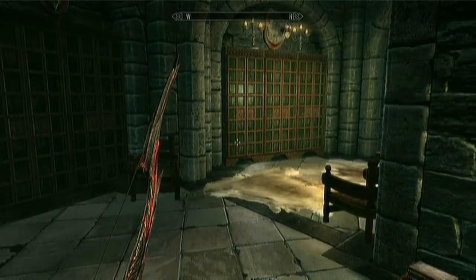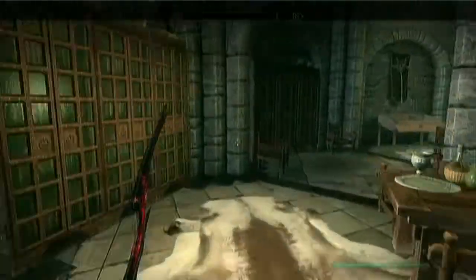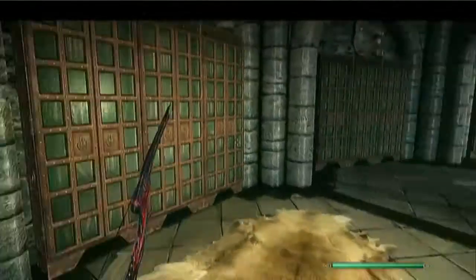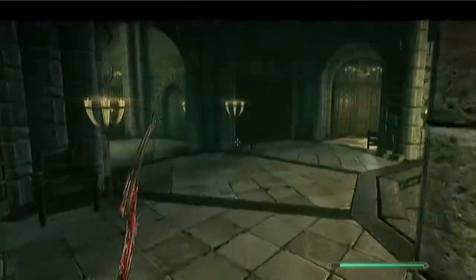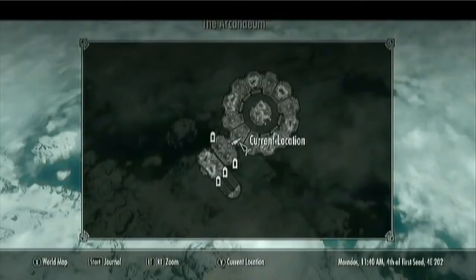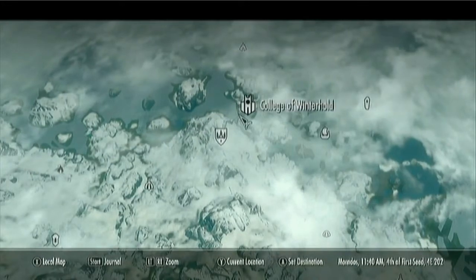Hello, I'm just gonna show you a little easter egg in Skyrim. Notice the room is normal — you'll know why I say that. And it's in Winterhold, right here.